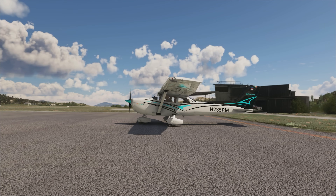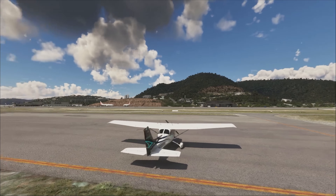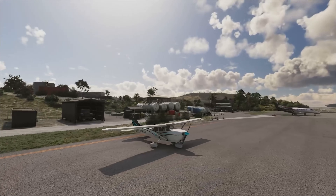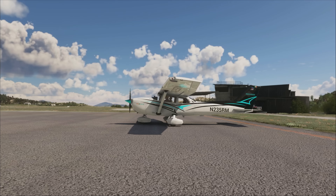So we find ourselves here with the Cessna 172 and this is the default kind of setting — this is what the sim is going to look like to us. It depends obviously what part of the world you're in, but you can kind of see by the colours and the depth, it kind of has a washed out sort of a feel to it. So what we're going to do, we need to open up the Nvidia Filters panel.